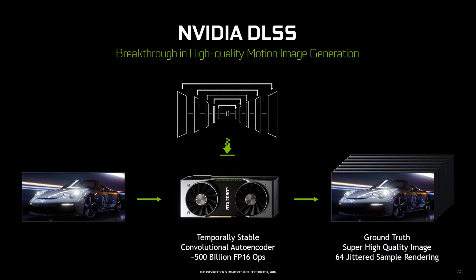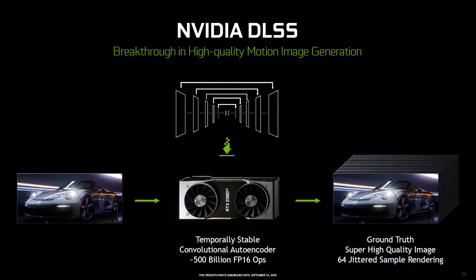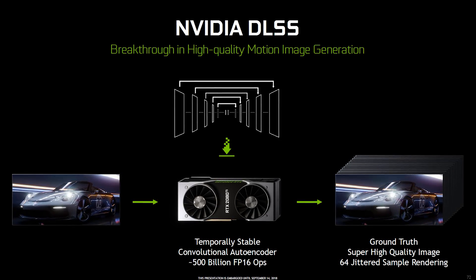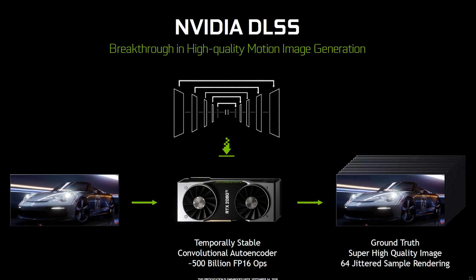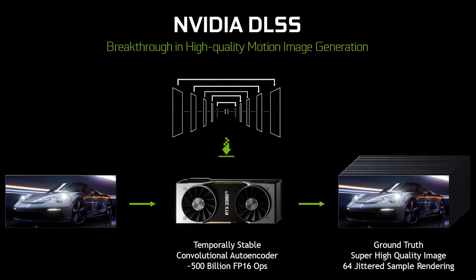If you're not familiar with DLSS, it stands for Deep Learning Super Sampling and it's a new rendering technology that only works with NVIDIA's GeForce RTX graphics cards. There are two DLSS modes but we can only test one right now — the standard DLSS mode. While the name has 'super sampling' in it, standard DLSS isn't really super sampling; it's more an image reconstruction technique that renders the game at a sub-native resolution, then uses AI inferencing to upscale and improve the image. The AI processing element is only possible thanks to Turing's Tensor Cores.